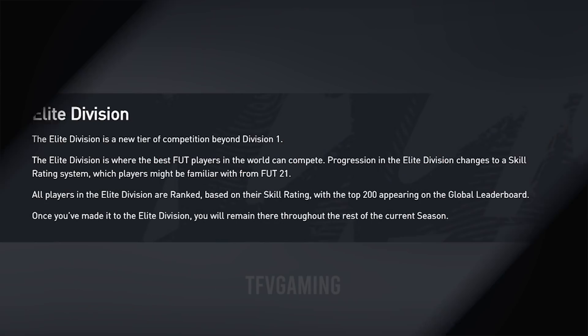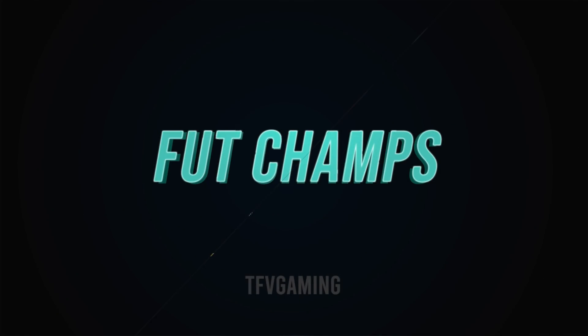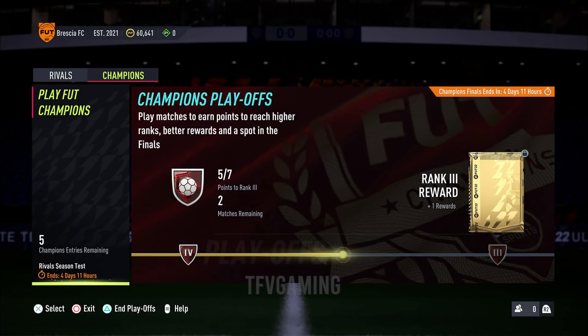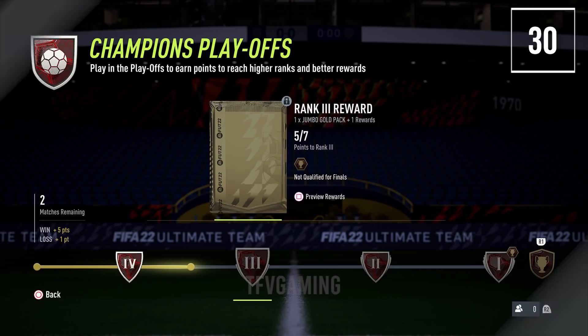The elite division is a new division beyond division one, consisting of the best FUT players in the world, which EA will use to select who competes in esports. FUT Champions, or the weekend league, is no longer just a weekend league — it's spread out across the whole week and you can play anytime you want by qualifying through a playoff tournament and finals.